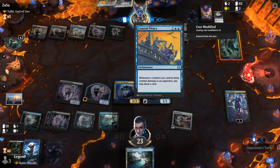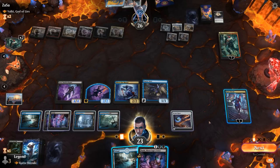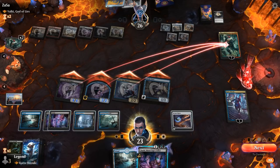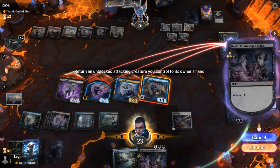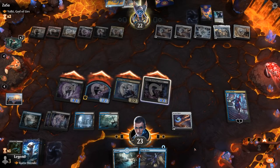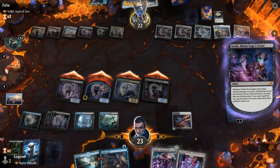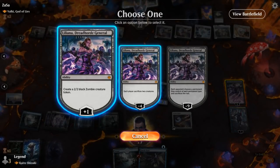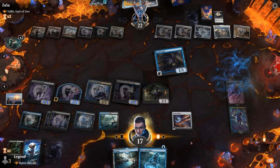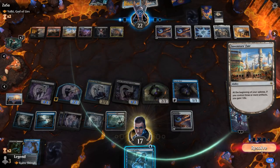Opponent finds Coastal Piracy — not too effective on their side of the battlefield, but I would have liked to draw it myself. Nashi! So we can go after Tybalt. Ninjutsu Nashi using Faerie Seer. Now we get to maybe cast some cards off the top — Liliana, Dreadhorde General! Don't mind if I do. That's great insurance against sweepers. Mist-Syndic Naga I'll keep on top. Can flash in Spectral Sailor, and now I'm feeling a lot better about my chances.